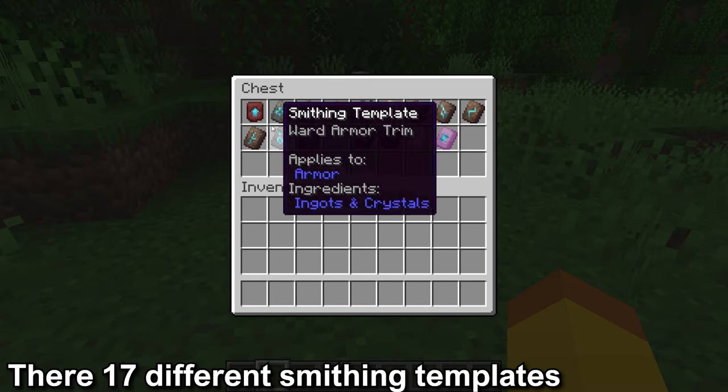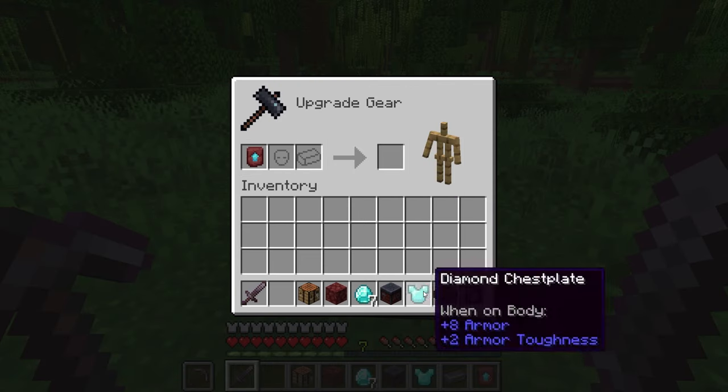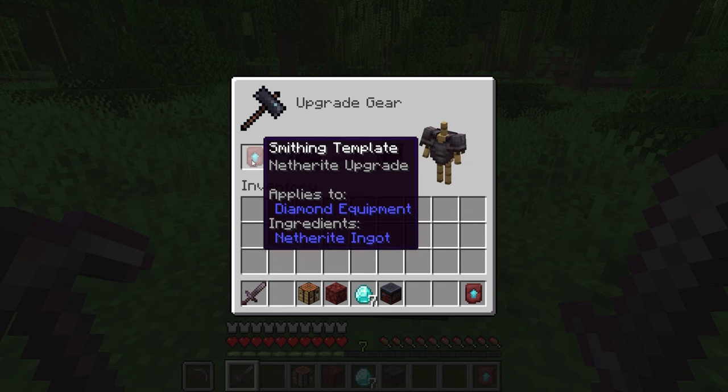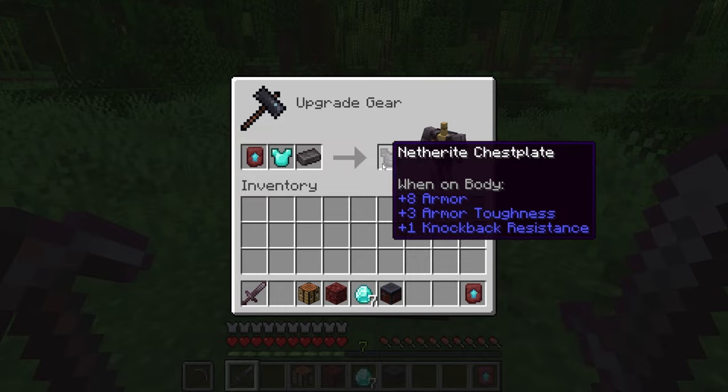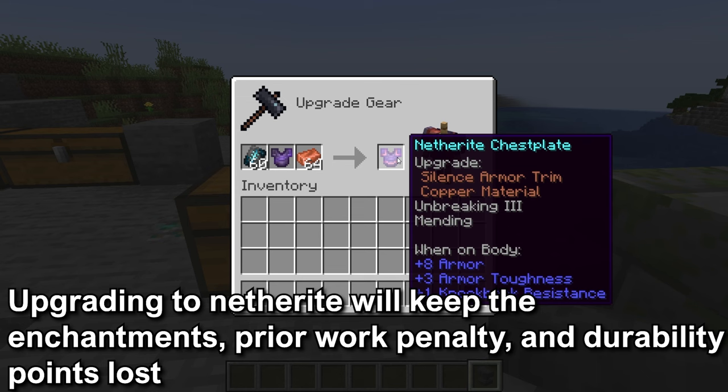There are a total of 17 different smithing templates. The most valuable of these would be the netherite upgrade smithing template. The netherite upgrade, netherite ingot, and diamond gear will be how you get netherite gear. Upgrading to netherite will keep all the enchantments on the gear, the prior work penalty — this is the amount of times it's been worked in the anvil — and the durability points lost.